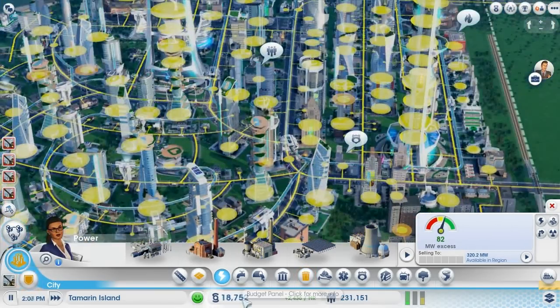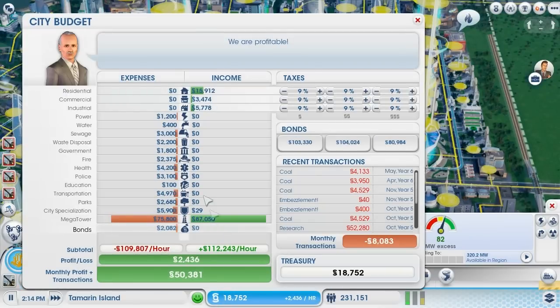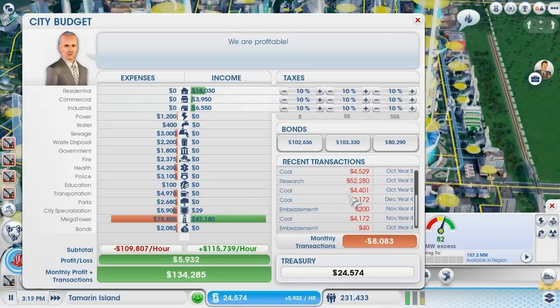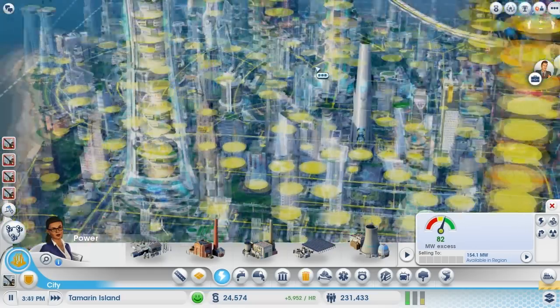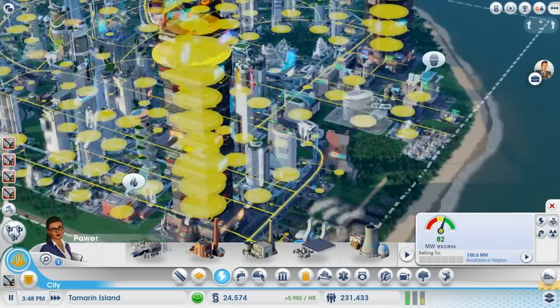Not so much money anymore over here — why is that? Let's have a look. I could raise taxes up to 10%. I'm pretty sure that makes absolutely no difference. 6,000 an hour or so. Coal embezzlement research — interesting. This whole place, as you can see, is completely filled up. There's a bit of stuff over here that we still haven't really utilised.